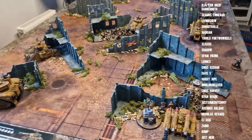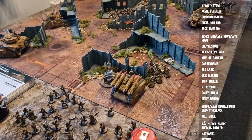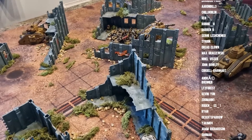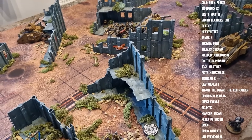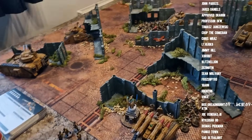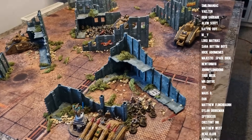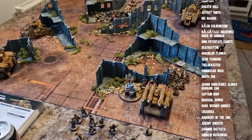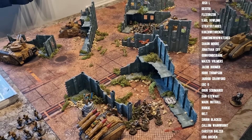That is eight tanks, six chimeras — 14 armored vehicles. Put double heavy flamers on all those chimeras and have Catachans in the back with double flame as well. You're looking at essentially nine hellhounds and five Leman Russes. If someone comes at you, you just heavy flame them. That's the new meta — cheap guard armor horde. The best bit is you still have 60 infantry in that list.